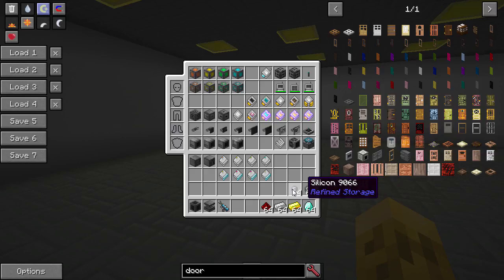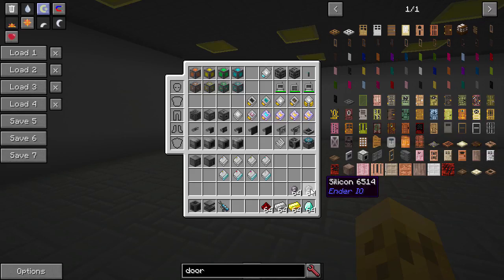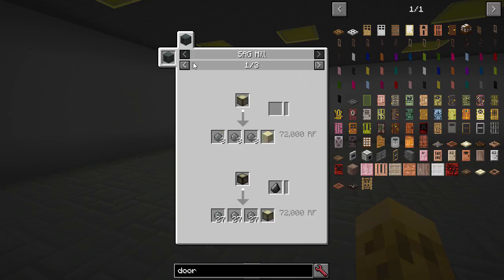You can get silicon two ways. The one that comes with the mod is smelting nether quartz. Or you can get the Ender I.O. silicon, which is ore dictionary — that comes from SAG milling, basically refining your sand, your clay, or your redstone ore to get some silicon.